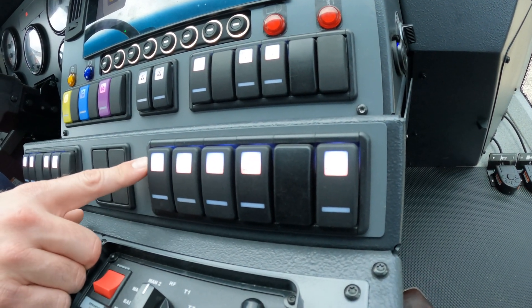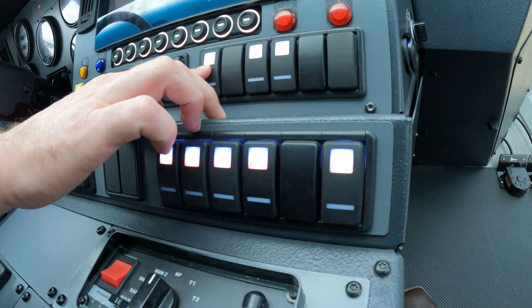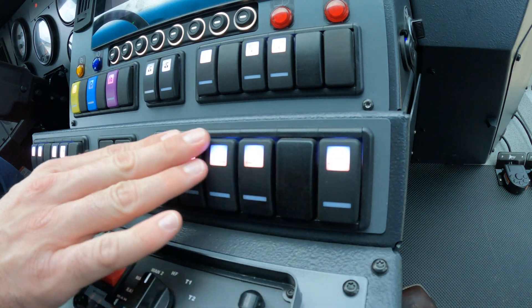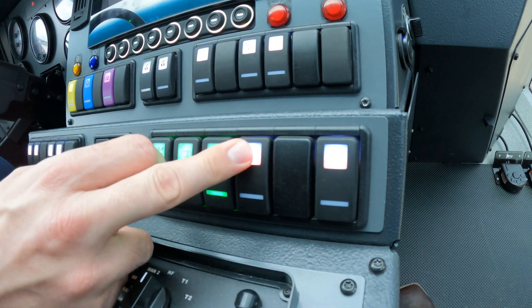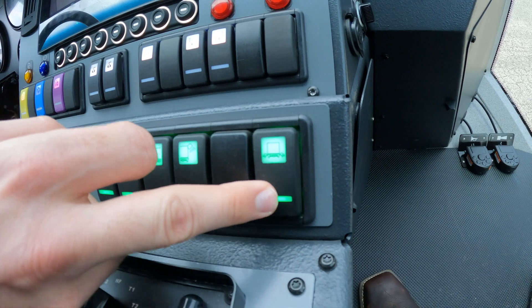Here we have all of our lights. The generator has to be running for those two pole lights, and it's only necessary for those lights. All these other lights you can turn on and off without the generator running. We have overhead lights, the light from the front and the side, and the sides on the bottom as well.